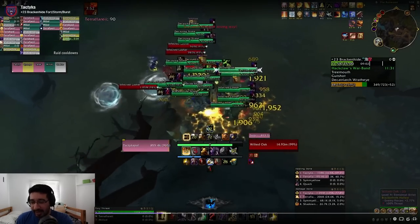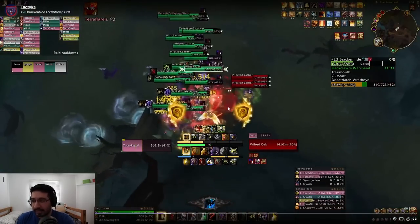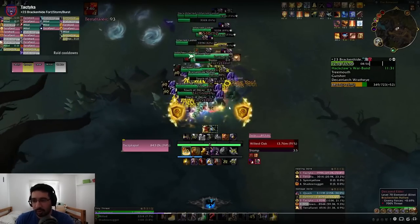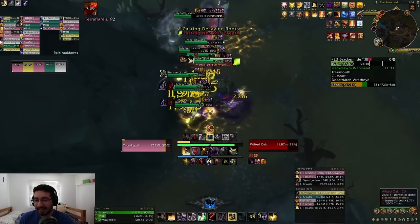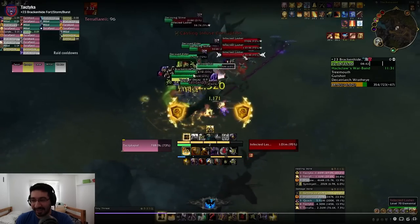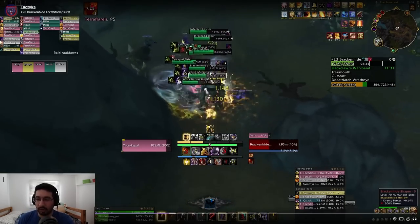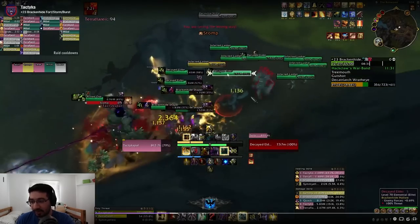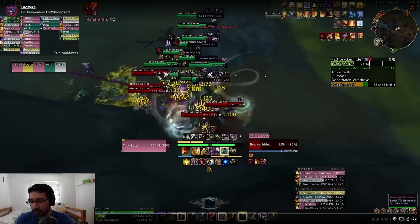We group up a ton of mobs — they're going to spawn all these Lashers. Don't be fooled: if you just ignore the Lashers and try to funnel damage into the tree, you'll probably get overwhelmed and die, because they stack up bleeds on people and it is somewhat dangerous if you let it go too long. You do need to AOE them at least a little bit. They do kind of need to die — I know it's a bit of a meme in our group yelling 'they need to die' and AOEing, but you can genuinely get overwhelmed if you ignore them entirely.